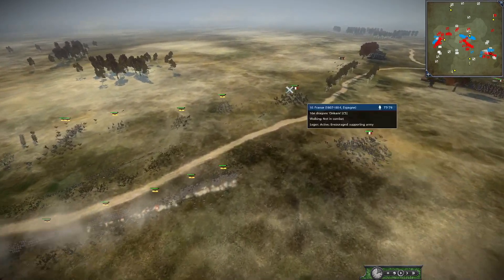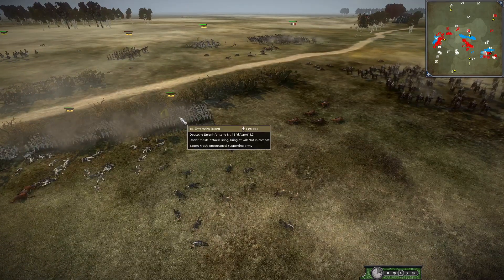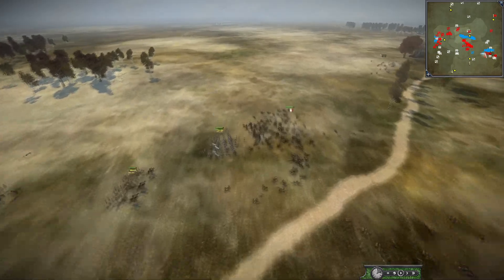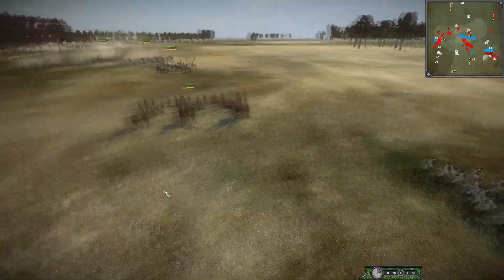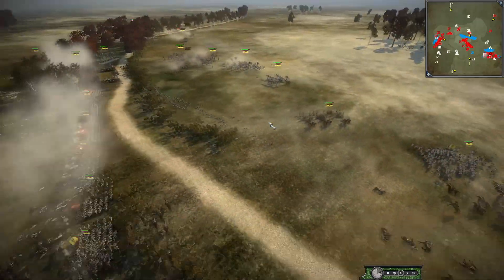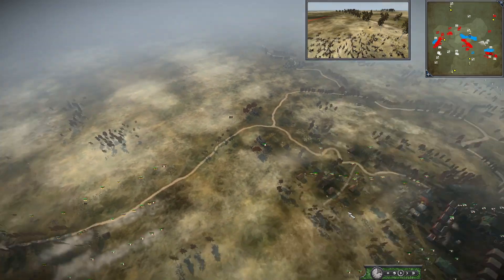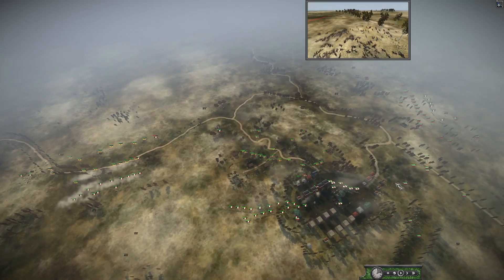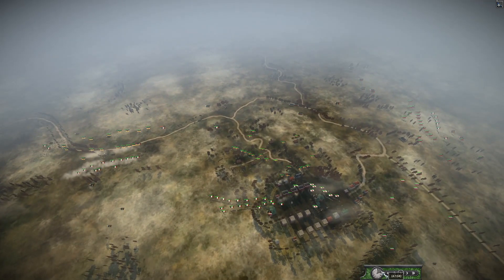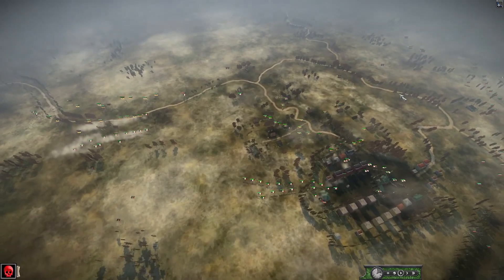As these guys cannot form square and these units are not forming — okay, they did form square. But the artillery is not even unlimbered. This fight, guys, is in three different places at once — three different places, all spaced out: this one, this one, and this one.